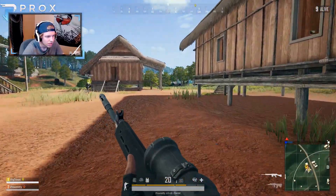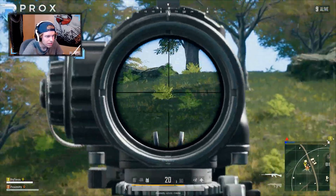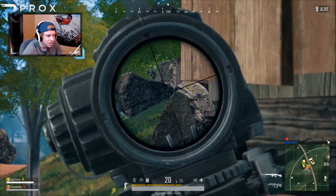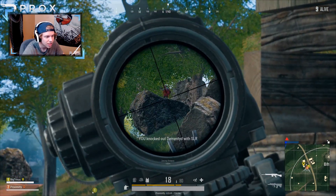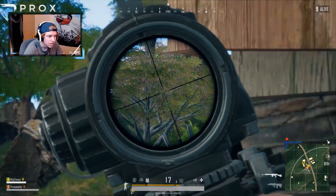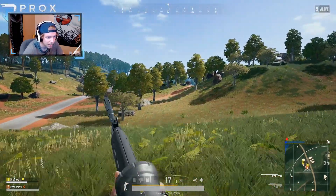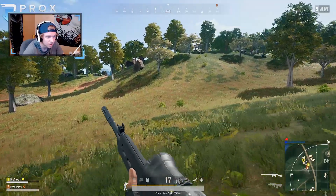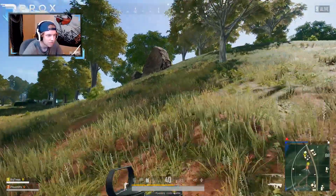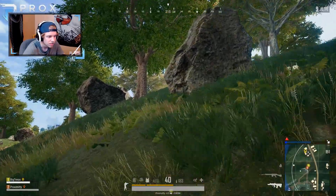Yeah, over here — 185. I just see him. He's on one of these rocks — I don't see him, dude. I'm gonna get up in the sniper tower for a second. I see him! He's on the rocks, dude. I shot him once — knocked him. The other one's back on the other rocks. 195 — he's way back now. He's gonna go for the res, dude. We should push him. I knocked him — I two-tapped that guy in the orange shirt. Let's push him. I knocked out a blue shirt, I'm pretty sure. I already chucked it.